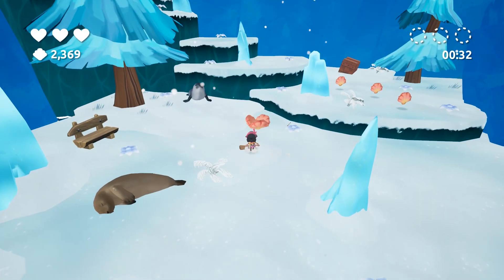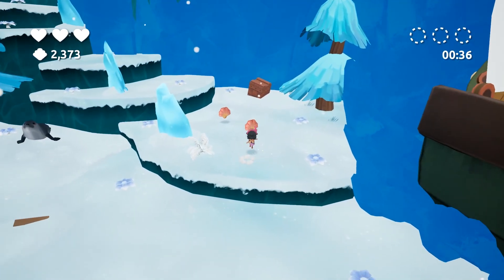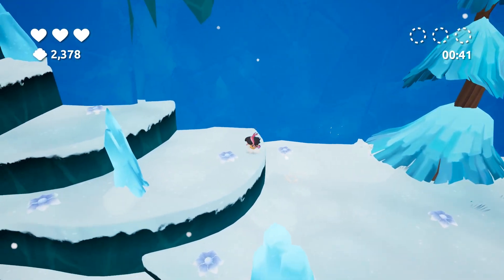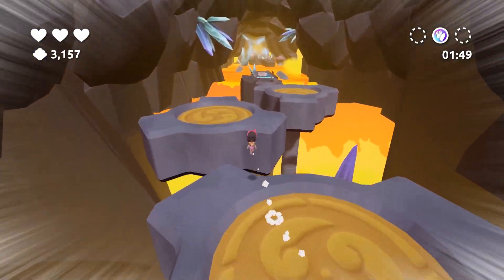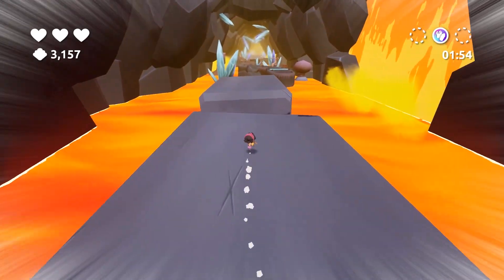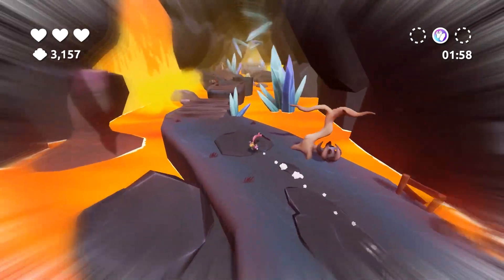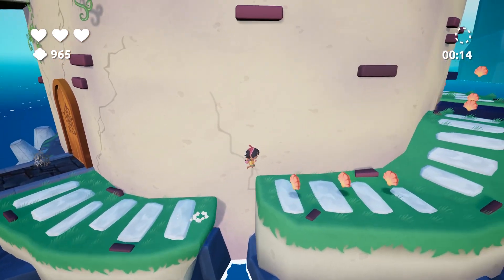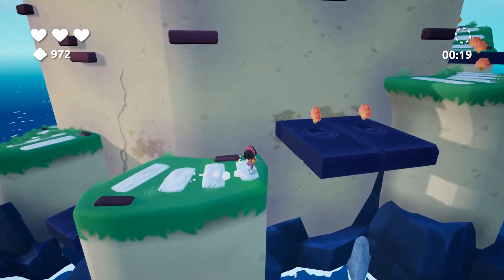And so begins a light-hearted adventure through a bunch of short, self-contained platforming stages, all taking place on the different islands of Mara. No matter if it's a snow-covered island or one that's made up of fire and lava, the structure remains the same from beginning to end. We run and jump our way through three straightforward platforming stages before taking on a boss and unlocking a new part of the map. There are eight locations in all, each of which has their own theme and look, as well as a few secret items that you can pick up along the way.